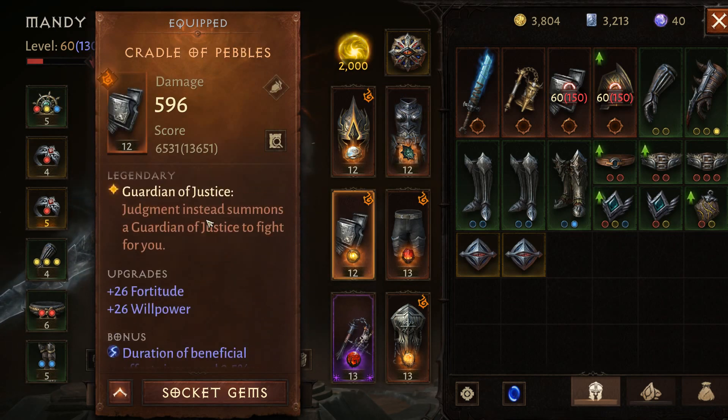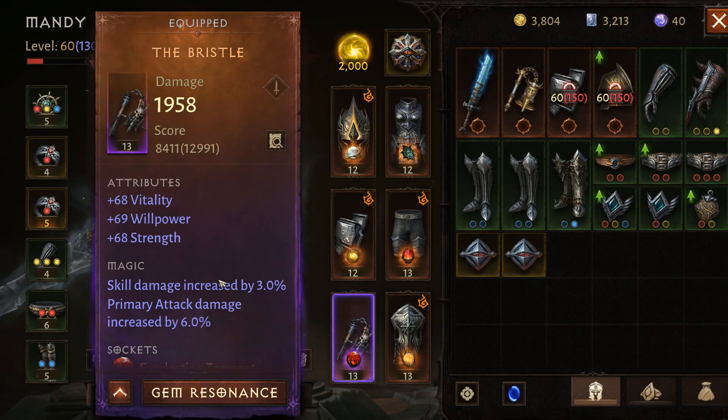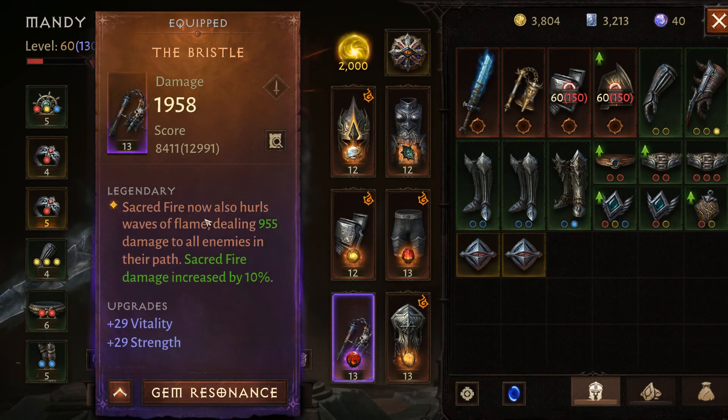For my shoulders I really love the Guardian of Justice. It summons a guardian who deals pretty good damage, and importantly he's affected by all the Urge bonuses — he's affected by the banner, by Conjuration of Light so you can make him immortal, you can increase his attack speed, make sure that he crits. On top of that, he's great for tanking bosses in challenges. I made a video on the Guardian of Justice — you can check it out.